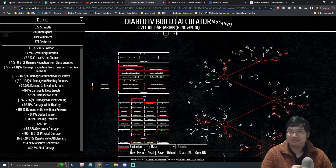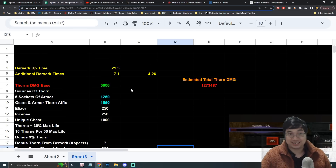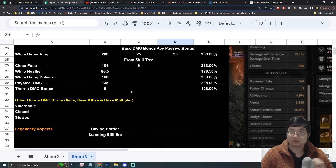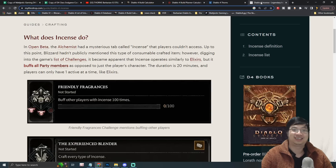Welcome everyone. Today we have a very special Diablo 4 guide. In this build guide we'll be looking at a Thorns Barbarian for level 100. I have a lot of information to share, including an Excel spreadsheet I built for the Thorns Barbarian to see exactly how much damage you can deal through different sources.